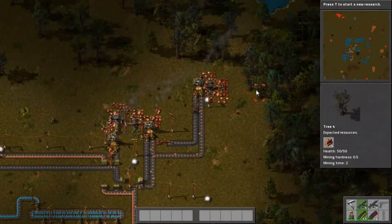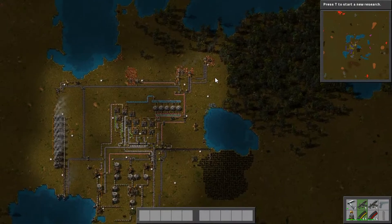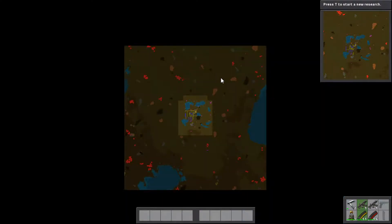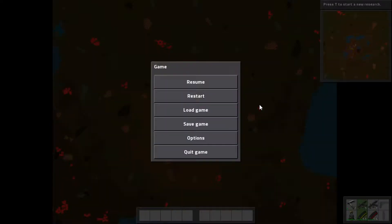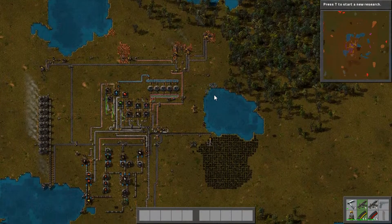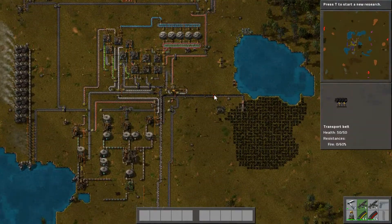We are going to do some stuff in terms of base protection today. If we take a look at our map and hit alt to turn on the overlay, you will see that our pollution — all this red stuff going over the squares — is starting to get to some of these enemy bases. It's about to reach one here and has already reached another, so those enemies are going to get mad and come attack our base. We need to start protecting our base, and that's what we're going to do today.